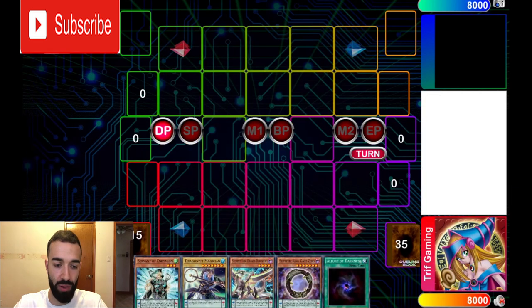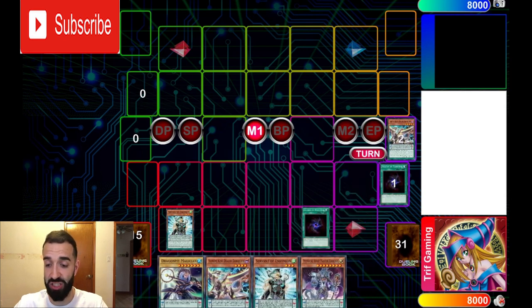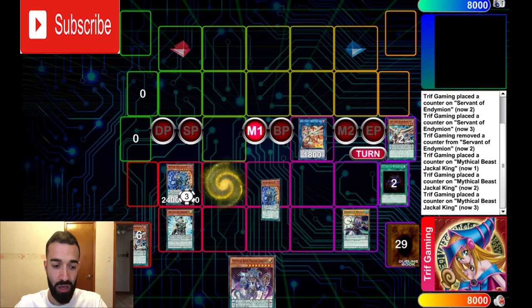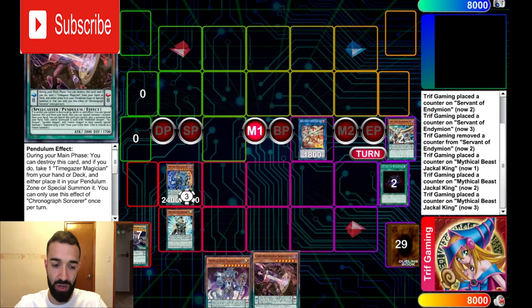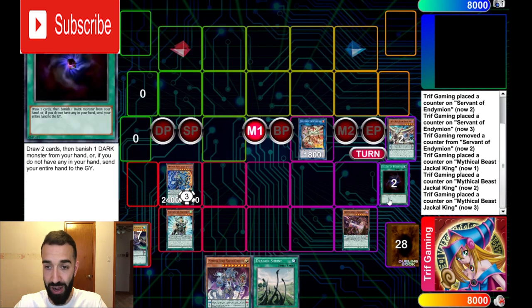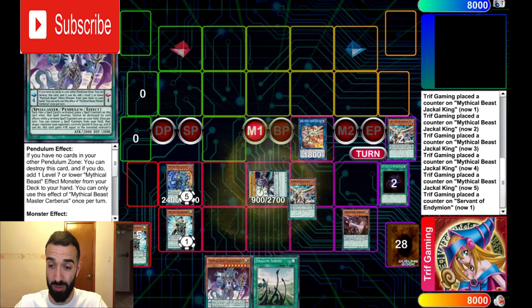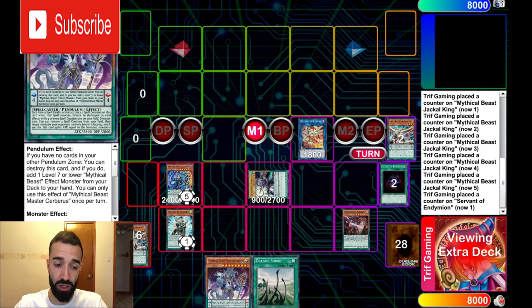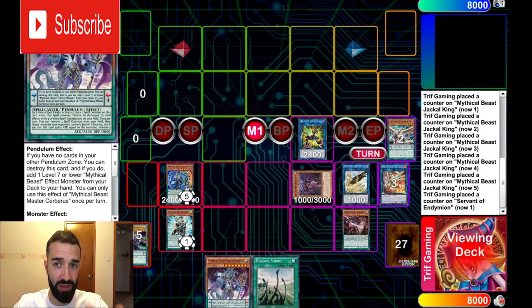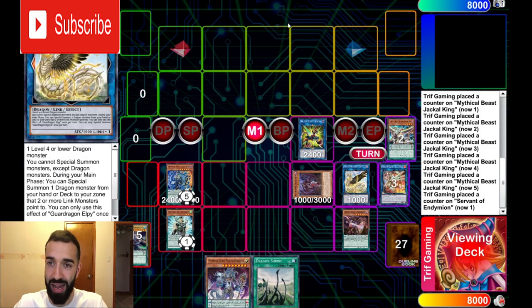That's replay one. Now for replay two — I'm going to fast forward the whole combo so you guys see it faster. It's very simple to do, nothing crazy. Here we didn't even open Pendulum Call and we still did it. We're going to search the Chronograph and get Time Gazer later by Chronograph's own effect, even with a weak pendulum summon. If you Impermanence the Electrum here, you still get FTK'd with this hand. Any hand trap — you got FTK'd. Jackal saves you.